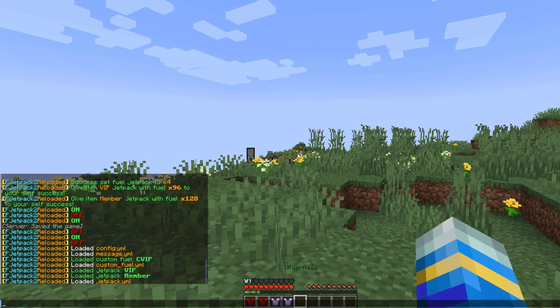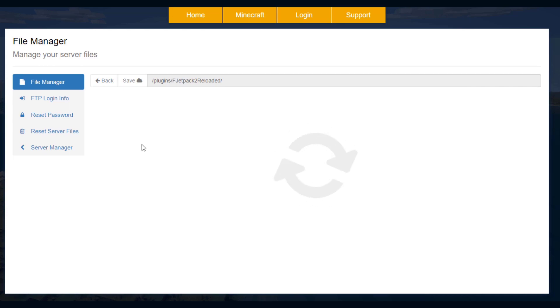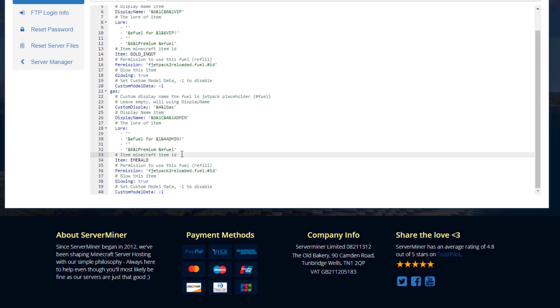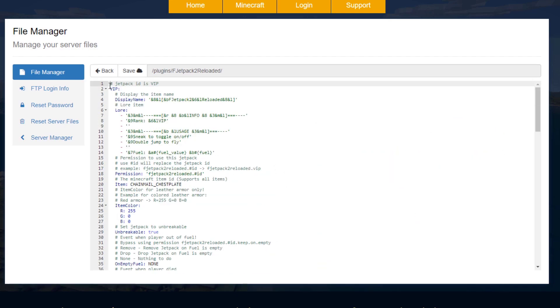The final command is the reload command, which you use after changing any config files. In the plugin folder, you don't need to look at the main config as it's basically empty — just focus on custom fuel and jetpack.yml. In custom fuel, simply copy and paste an existing fuel entry, go to the end, paste it in, and call it something like 'gas'. Quickly editing the names and lore, save that file.